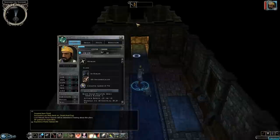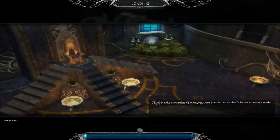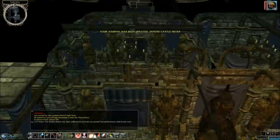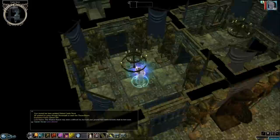Looks like we're actually pretty close to gaining another level. So let's go on up here. 'This Shadow Reaver may seem a difficult foe, but hold your ground! Reinforcement shall be here soon — evil shall never fear!' Just hang in there, man, I'm almost here. Let's take this opportunity to go ethereal. Ethereal is kind of like Invisibility, except you're now on the ethereal plane.